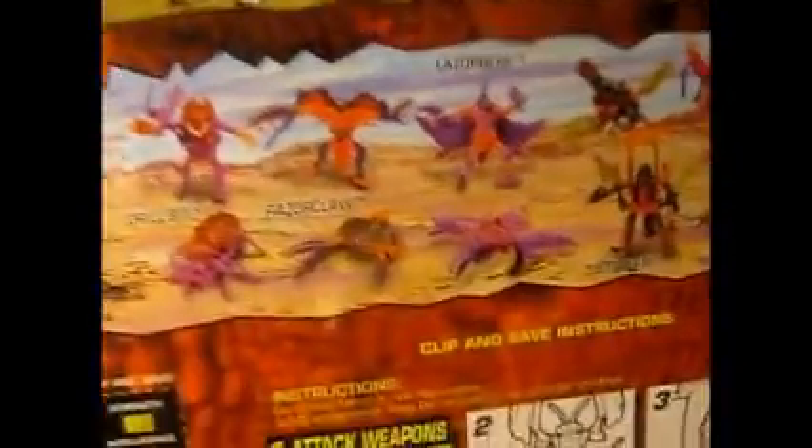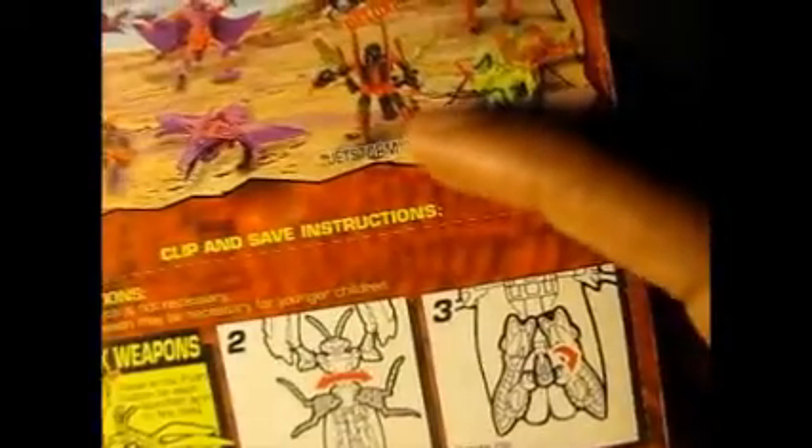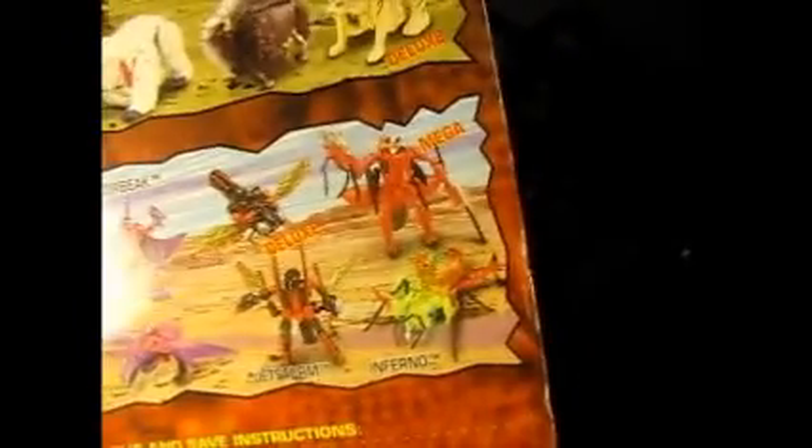I picked Manterror up for $25, back-of-box. You can see the other figures in the series — the Maximals and the Predacons. I don't have any of these. They have Tigatron, but Tigatron is essentially a cheetah repaint. Jet Storm is one I still have to pick up. There's Black Arachnia, and Grimlock is also a repaint of Dinobot.